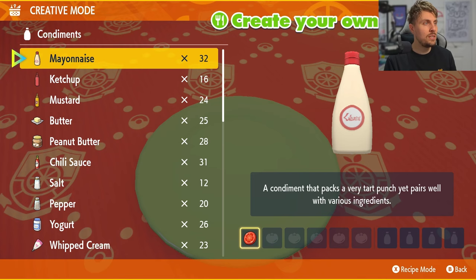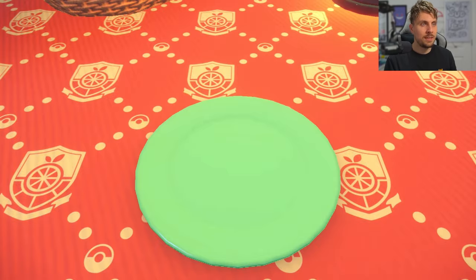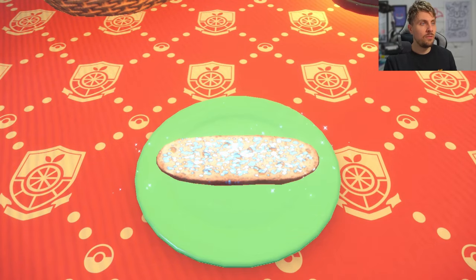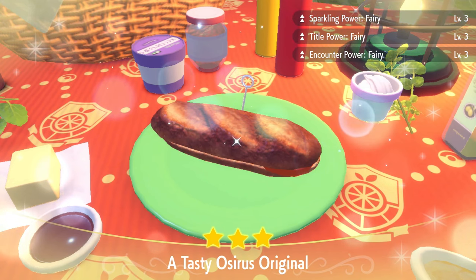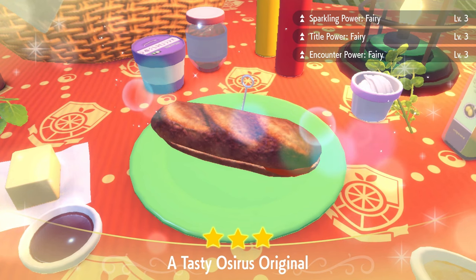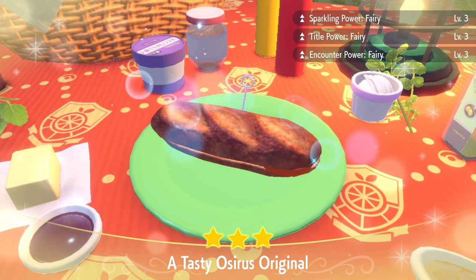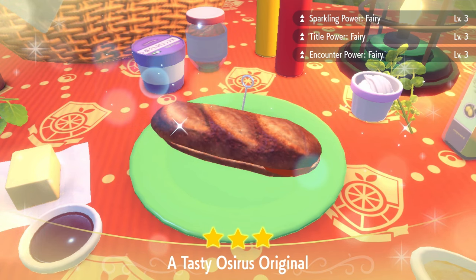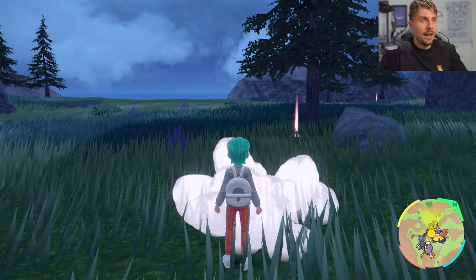I'll put an overlay on screen now with some different options if you want to mix your Herba Mystica or want different options altogether. There'll be a link in the description with a few more alternatives as well. Once you've made the sandwich you should have sparkling power and encounter power level 3 for fairies — there's a bonus title power added on too. Just make sure you check these once you've made it, especially if you're mixing different Herba Mystica.